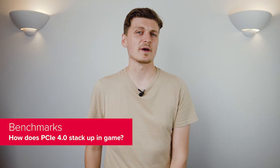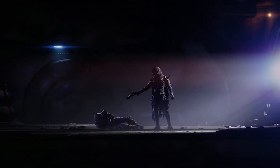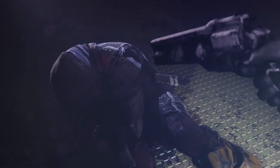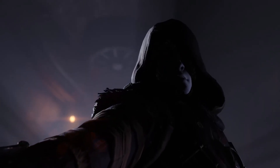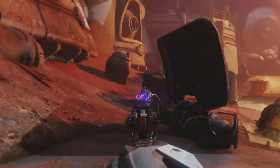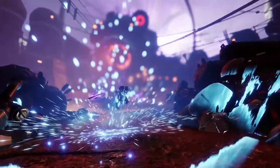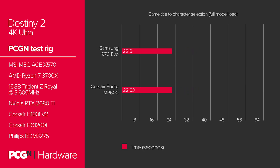I've been sharp on my stopwatch across our benchmarking suite, and now I've got some results to share with you. Starting in Destiny 2, we timed how long it takes between hitting enter on the game title after a fresh restart, to getting to a full character load on the character selection screen. Our system is running on the beta chipset driver released by AMD to fix the Destiny 2 issue present at Ryzen 3000's launch. Across three runs, the Samsung 970 EVO took 22.61 seconds on average to reach the character screen.